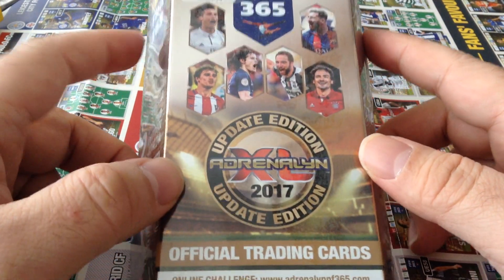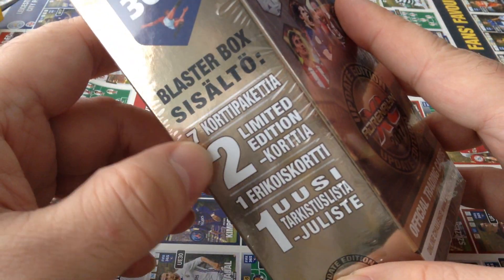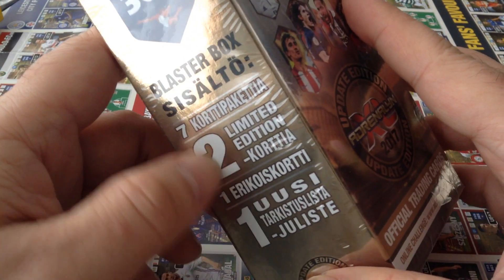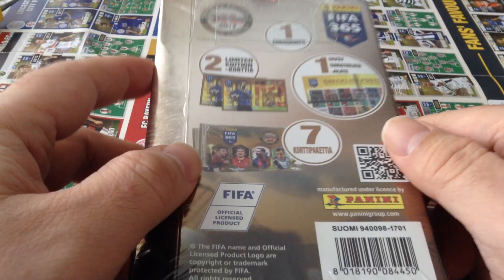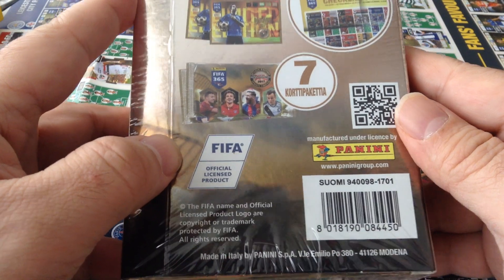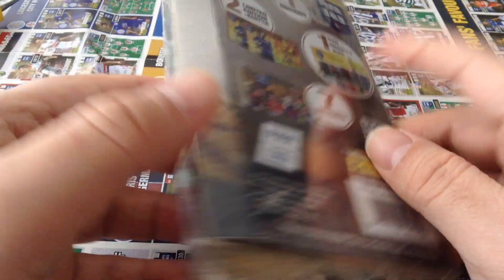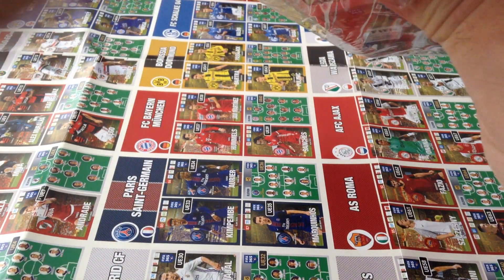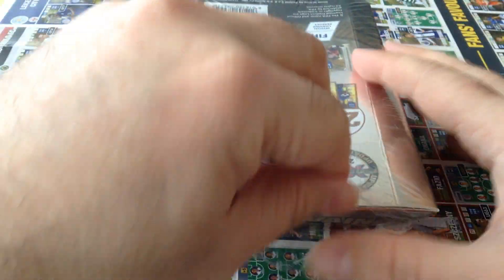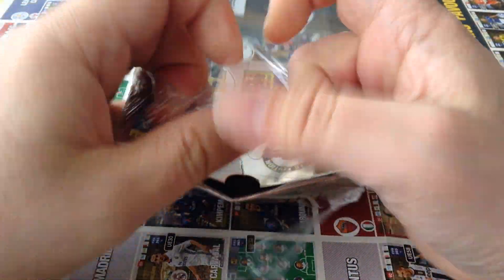This is for Panini FIFA 365 Update Edition and this is the Blaster Box — a blaster box that was released in Finland. Two limited edition, seven packets and one special card. As you can see here in the back, this was not released in many countries. This is a Finnish special. So if you guys are collecting in Finland, you will get this product.